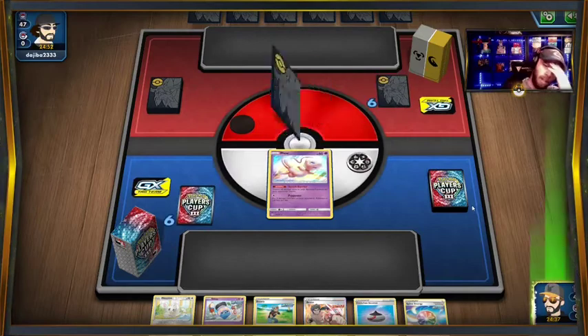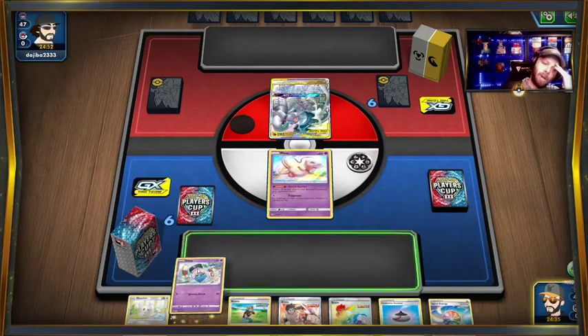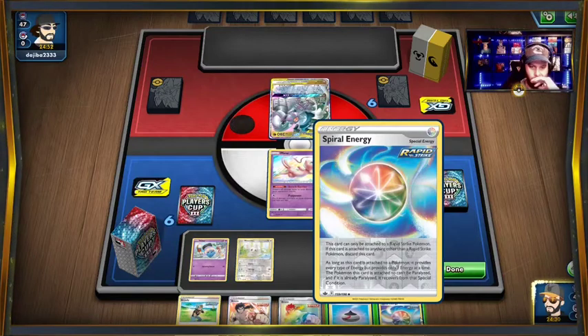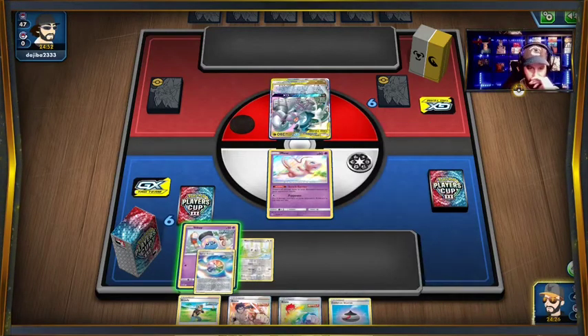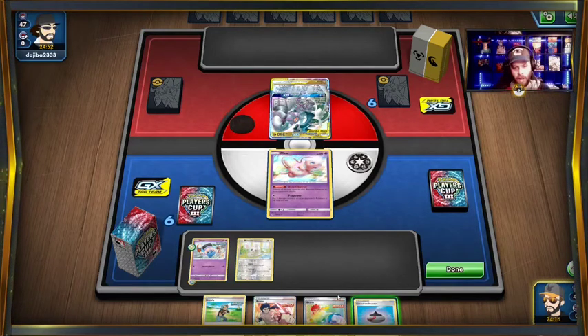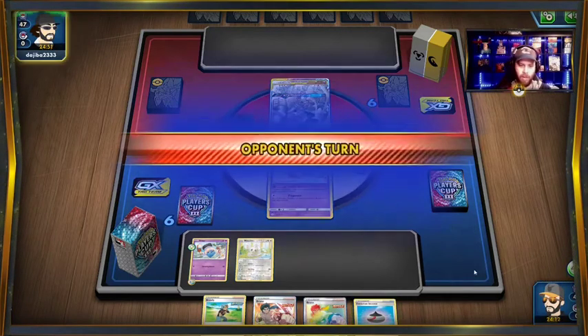Looks like ADP — ADP running rampant. So we're gonna do this. See, this is what you want to do — the opposite. If we would have gone second on this turn, knowing we're playing ADP, with the Brawly we might be in a good position, but we just caught it.